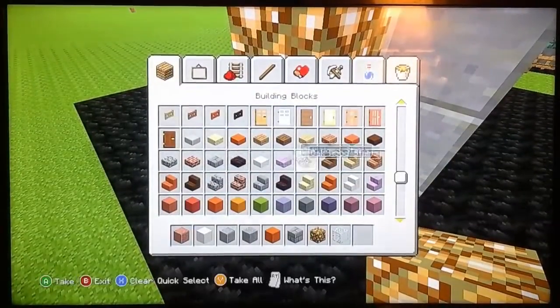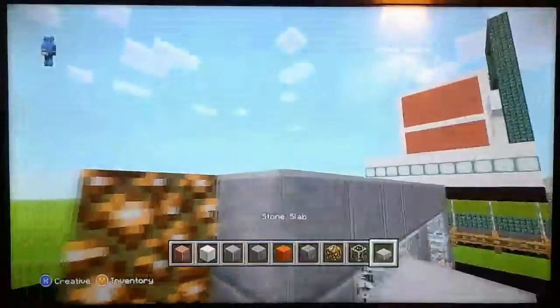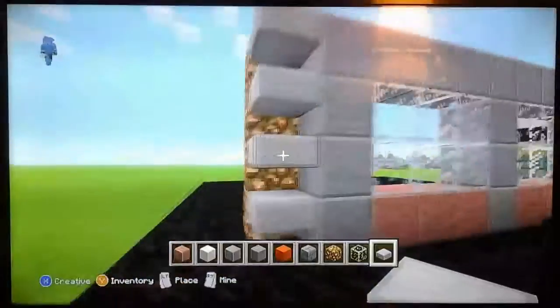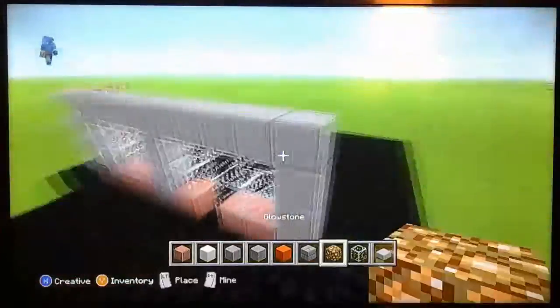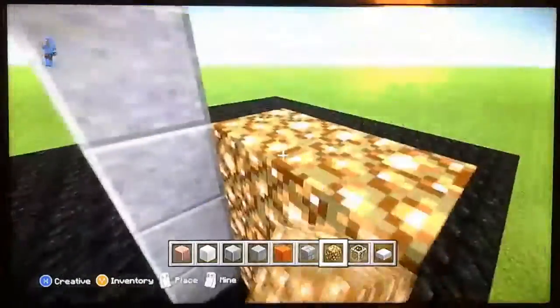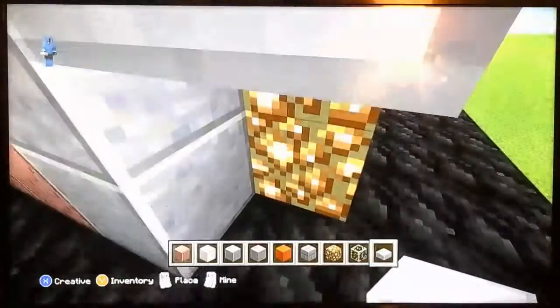And I forgot something — we need these stone slabs. So do that, it looks a bit better. And there — that will be the front of your Mini Mart. We will place the door near the end of the video. Grab your glowstone, go up a little, and then do the slabs like we did with the other side.